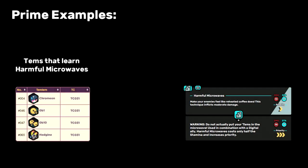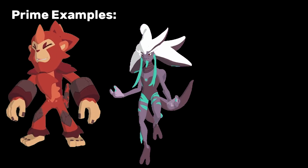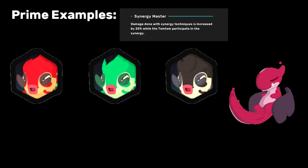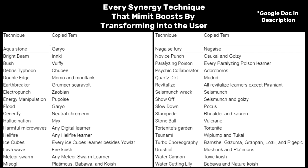Every Harmful Microwaves user is part digital, so Mimit can provide synergy for a high priority double-in. Zaobian goes great with Mimit — both provide Electro Punch synergy for one another. Every Hellfire user is fire type, which can lead to some crazy high team-wide damage combos on turn 2. Starters like Seismunch, Nagais, and Tortenite provide synergy for their own signature moves. Possibly the most dangerous combo is with Adoroboros or any of the 3 koishas — they each have the Synergy Master trait, and so will Mimit when it copies one of them, providing a massive 50% damage boost to their synergy moves. Here's every Mimit synergy technique combo currently in the game — pause the video if you're interested.